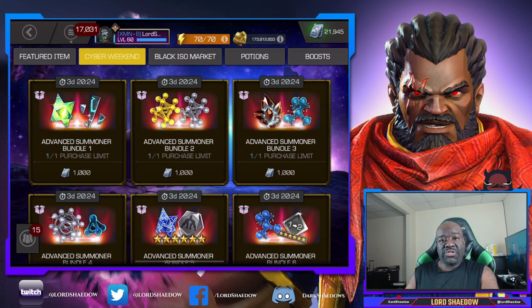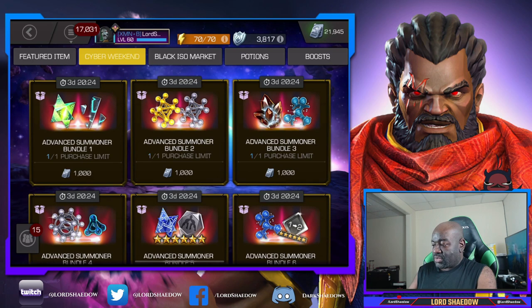We're going to focus on offers that will get us crystals, then open those crystals up. Later I'll have to open up my battle chips - I have 12 million of them - and then go back and start picking up offers for the catalysts and rank up materials.